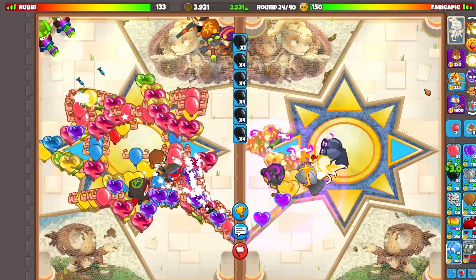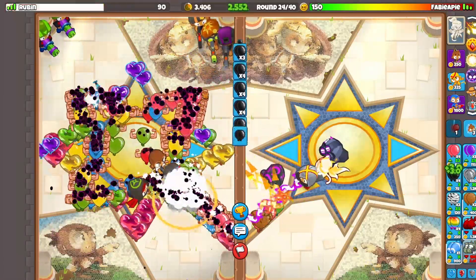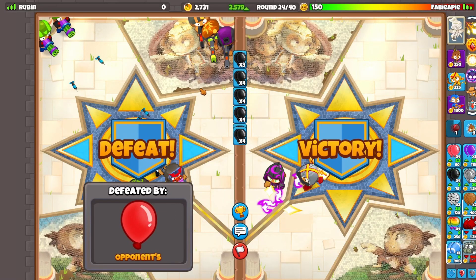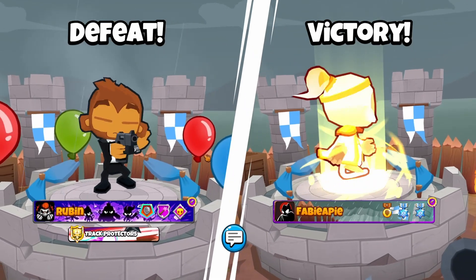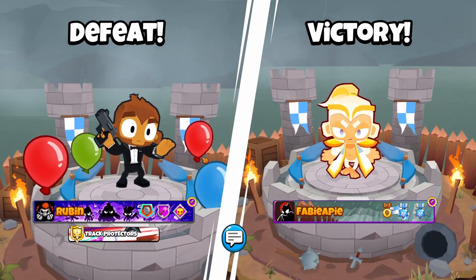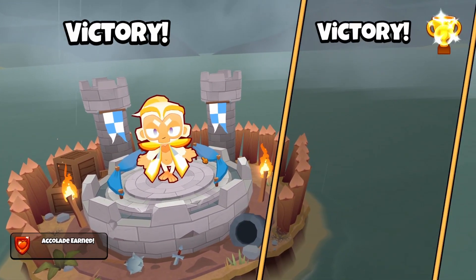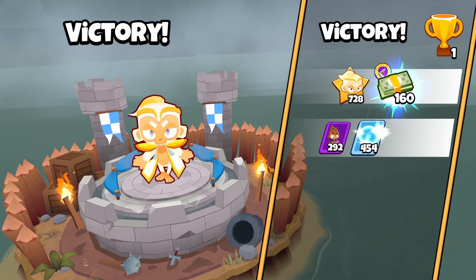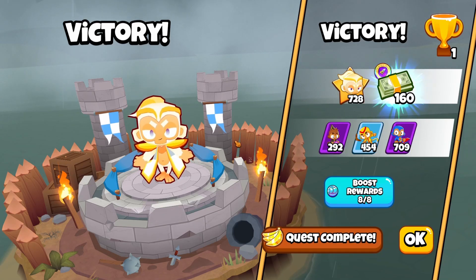Let's get a Dark Knight up — wait. Okay, I guess he didn't have any camo defenses. That's weird — he had sniper, dartling gunner, and ninja, and they can all hit camo. Well, we'll take the free win! I hope you enjoyed this video. This strategy is crazy — if you have these towers and the hero I would very much recommend using it. It's really really good. Hope to see you all next time — bye!